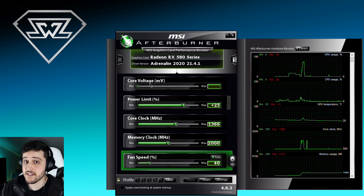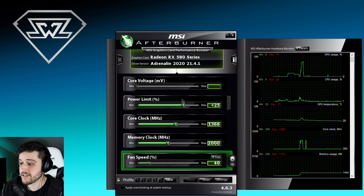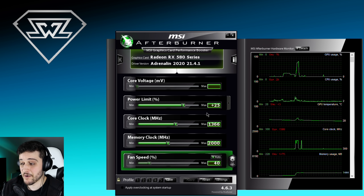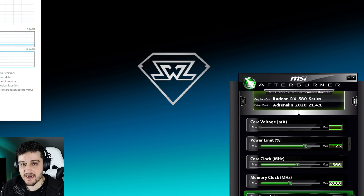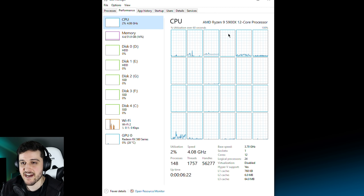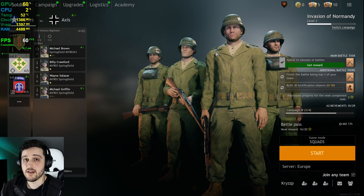This is the XFX GTS version of the card, it comes already overclocked out of the box. These are the stock speeds, I just pushed the power limit here to plus 25%. We're running it with 32GB of RAM and a Ryzen 9 5900X processor — because it's what I have — but this game is not really CPU intensive at all. You should be able to achieve the same FPS with like a Ryzen 3 3100 or i3 10100F.